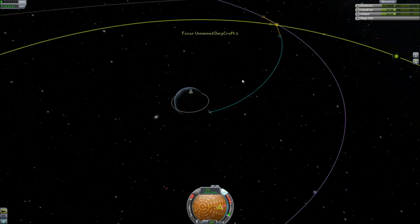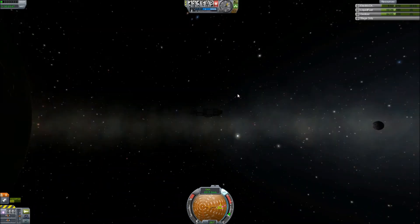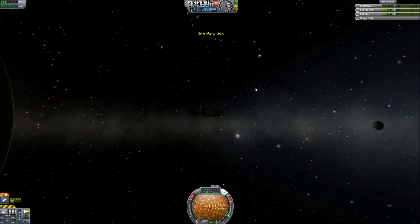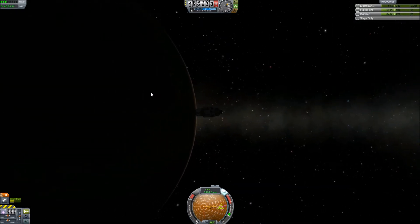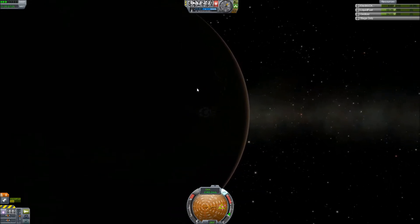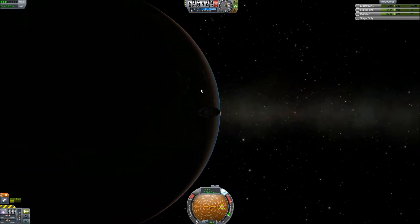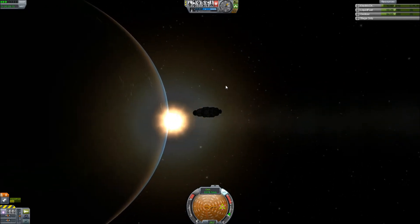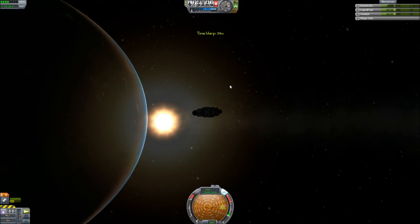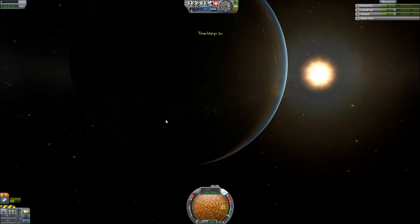Let's speed up time and hope... Actually, let's look here and see where the sun is. Okay, we're about to exit the shadow of Kerbin. Let's speed up time until we do. Once we do, we will start getting power again, right? Hello, sunrise. Any second now. There we go. Now we're getting power. That's what I'm talking about.